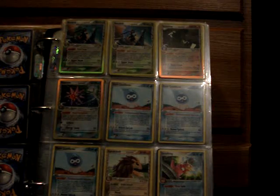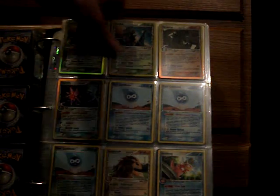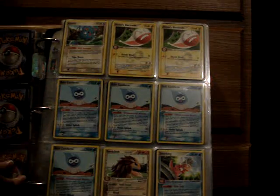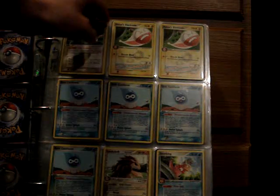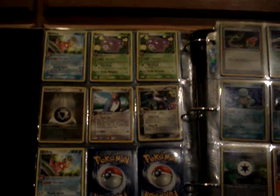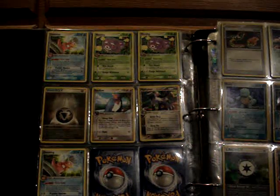From Delta Species, the Holos are two Beedrill, Tyranitar, and Starmie. Non-hollow rares: Azurill, Holon's Electrode x2, four Rain Castform, Sandslash, Slowking, another Slowking, two Weezing, Metal Energy, Swellow, Mantine, and another Slowking.